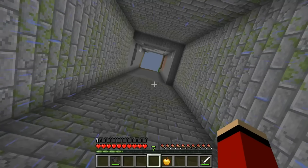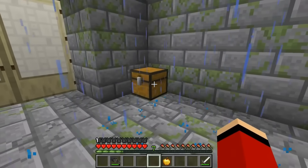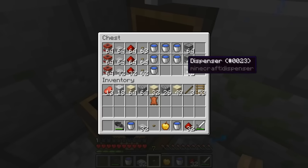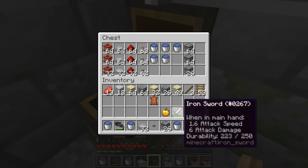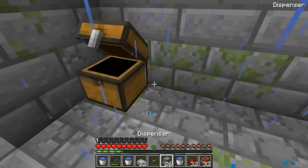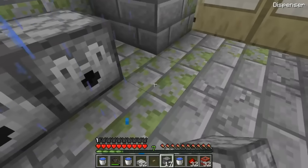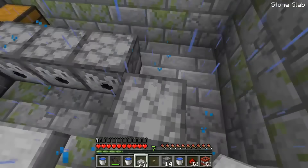There's a ledge up there but other than that the room is empty - there's only a single chest in the corner. Inside are eight water buckets, some dispensers, TNT, redstone dust, a button, quartz blocks and a quartz slab. What am I supposed to do with all of that? For some reason I get the feeling I'm supposed to use these items to reach the ledge up there.